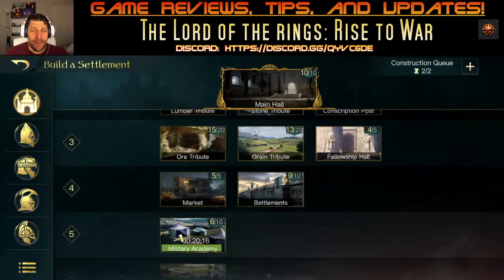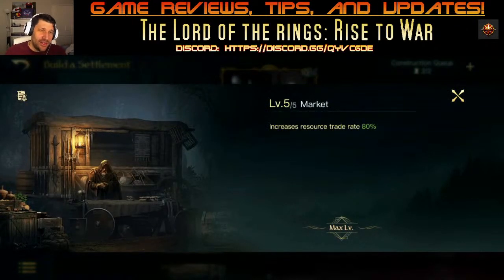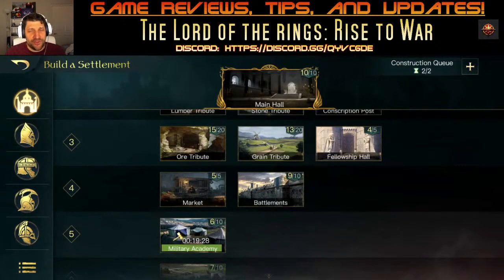Always level your Market to 100 — it's very important. If you're saving your grain, you'll notice you can convert it into stone, ore, and wood at an 80% conversion rate, which is nearly 100%. The two-to-one ratio is better than five-to-one. You can properly farm grain and then transfer it to whichever resource you're lacking — wood, stone, or ore. You'll need this especially later in the game when you're recovering.